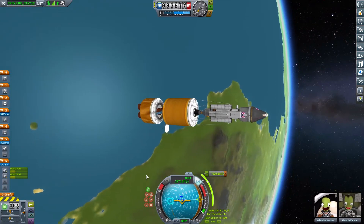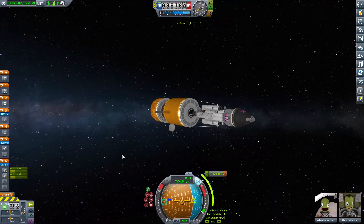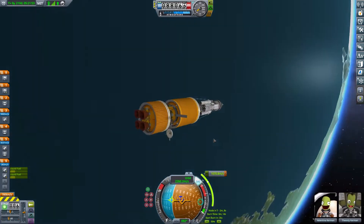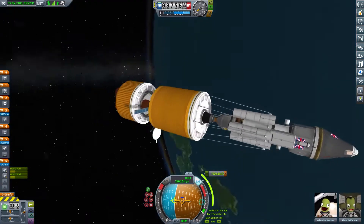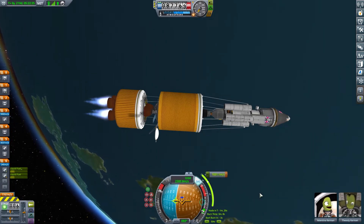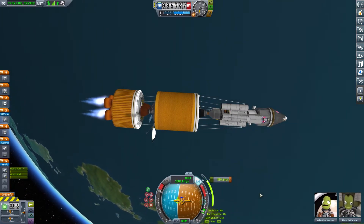He gets back in the craft and it's just a case of waiting for the right time. The transfer window planner built into KSP is very good, but I'm pretty sure it misses some windows — primarily because it's looking for your planet to be near the ascending or descending node for a single clean burn. If you want to depart sooner, you may want to check the planet angles and do some calculations yourself.